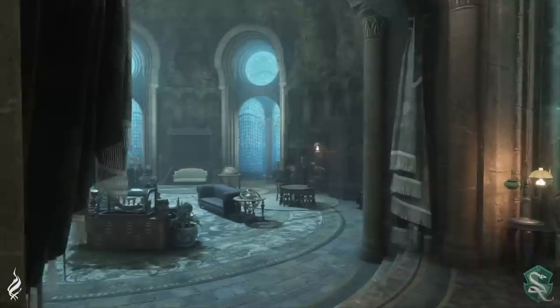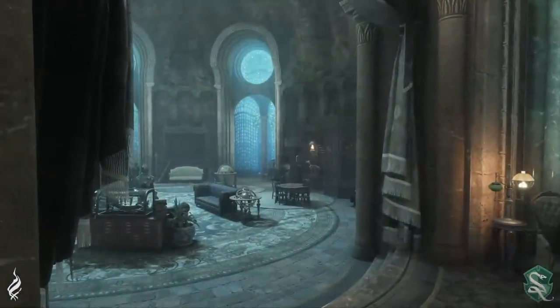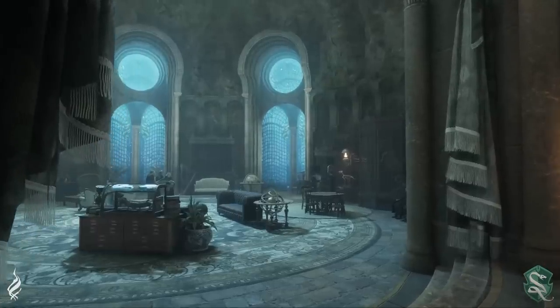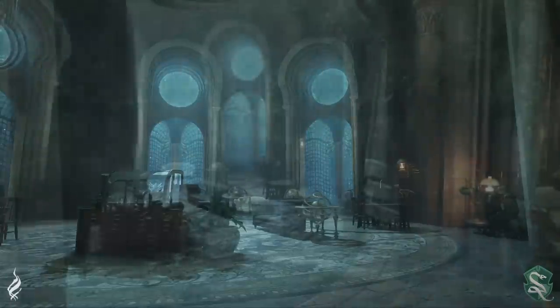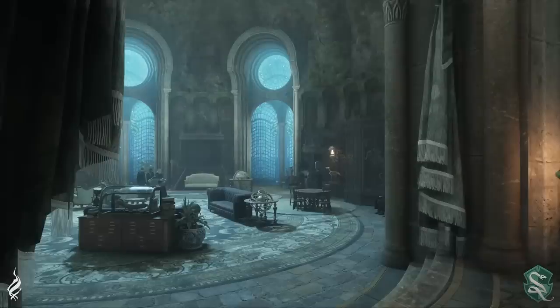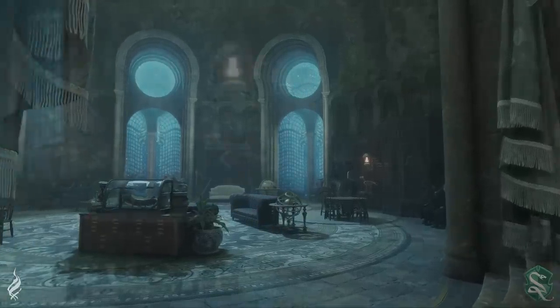Even though the Slytherin common room is in the dungeons, you get a nice spacious area here with these amazing windows looking directly out into the Black Lake. Chandler Wood even made the comment about 'don't tap the glass,' which you know has to do something now in game, right? Does a mermaid pop up? Do we see the giant squid? Something has to happen when you go and tap the glass now in Hogwarts Legacy. Still plenty of stone in this room, as well as animal bones over here on the right. And then right here in the center of the room is what appears to be a mermaid.